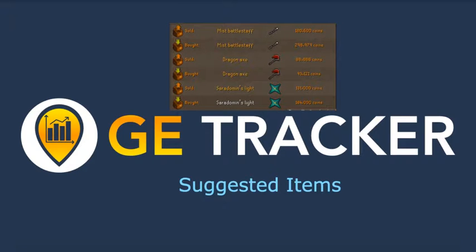Hey guys, it's Benefitz Mikawa from GE Tracker, and in this video I'm going to talk to you guys about the Suggested Items tool. With this tool, you're going to find items that have a lower trade volume, and for that reason you should start saving some slots at the Grand Exchange for your more long-term type flips.